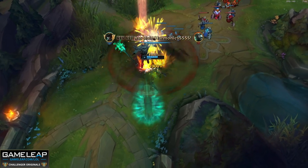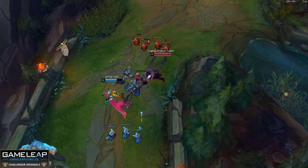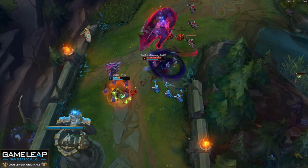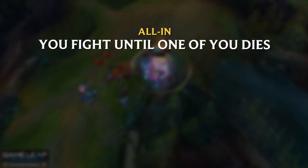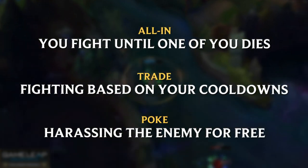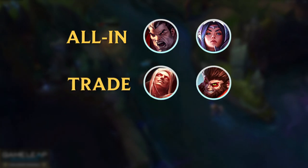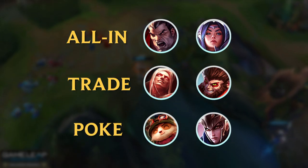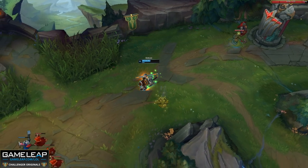Some top laners like Gangplank and Shen have global ultimates best used to support teammates, but ultimates like Malphite's Unstoppable Force, Fiora's Grand Challenge, and Darius's Noxian Guillotine are more impactful in the 1v1. There are three types of trade patterns: all-in, where you fight until one of you dies; trading, short and sweet based on cooldowns; and poking, harassing the enemy for free. All-in champions include Darius and Irelia, short trade champions include Vladimir and Wukong, and poke champions include Teemo and Quinn.